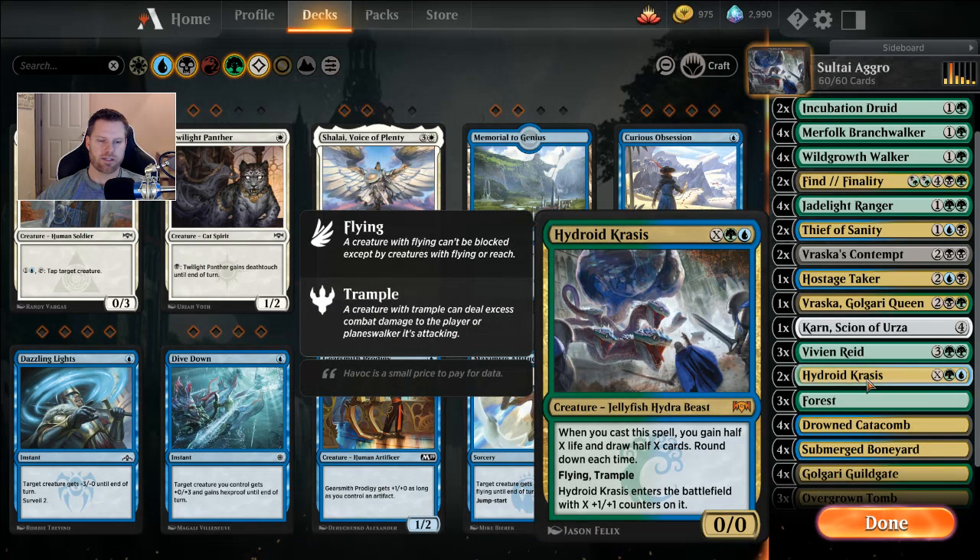Running two Hydroid Krasises — the deck calls for four, so if you have four, throw them in and replace almost anything else except your removal. It's one green, one blue, and X. Whenever you cast it, you gain half of X life and draw half of X cards, rounded down. So it's most efficient on even numbers. But if it's the difference between a 6/6 and a 7/7 flying trample jellyfish, just go for it.